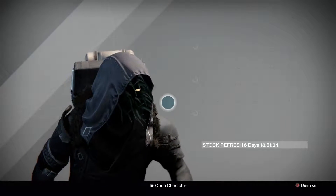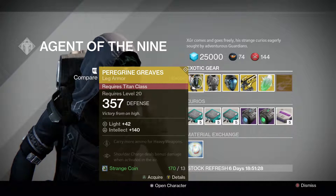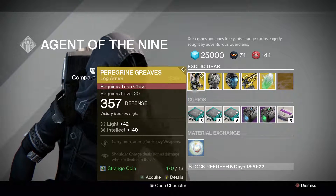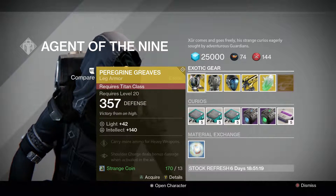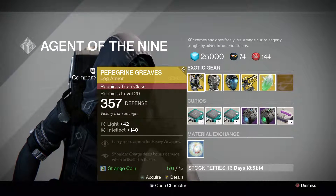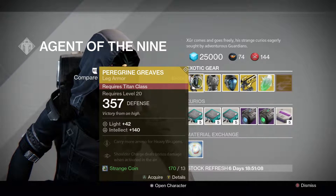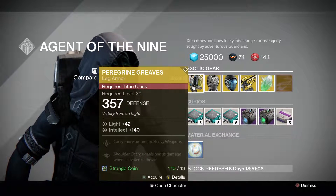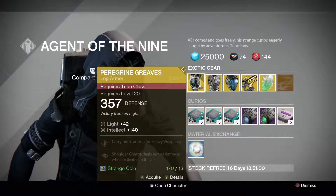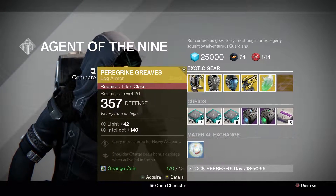Okay, let's see what he's got. Starting off with Titans, we have the Peregrine Greaves — carry more ammo for heavy weapons, and shoulder charge deals bonus damage when activated in the air. These are kind of useless because shoulder charge in PvP is already a one-hit kill. The intellect is pretty good at 140, but I still wouldn't buy them — it's kind of a waste of an exotic perk.